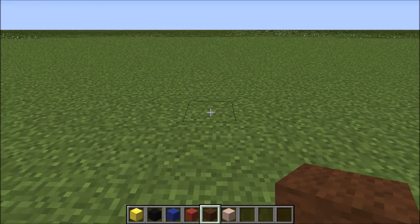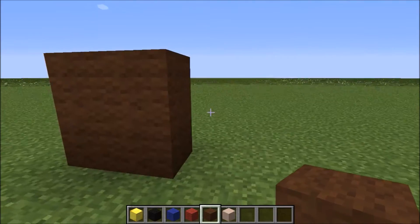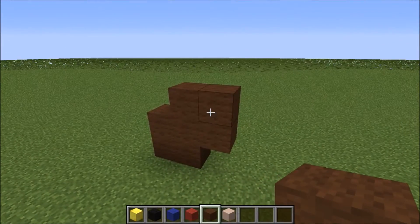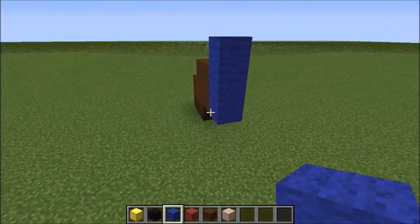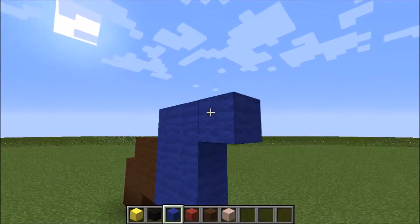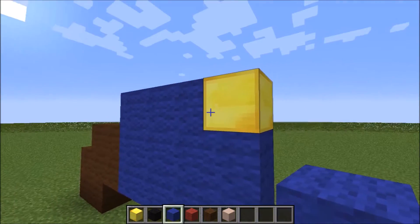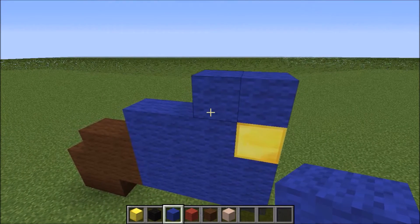Let's get started with our Mario. We're going to start with brown wool and make a 2x2 square. Then I'm just going to fly up and make another square blending into that. Now that you have this shape, grab your blue wool and go 3 blocks up from this block right here — just 3 blocks up — and go 2 more rows. At the top, put a gold block, and then 2 blue wools on the bottom. On top of it, put a blue wool, and next to it another blue wool.